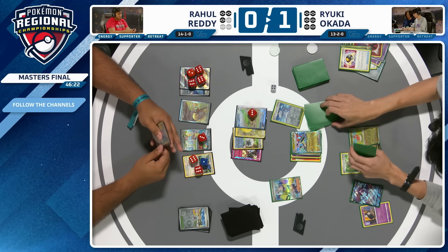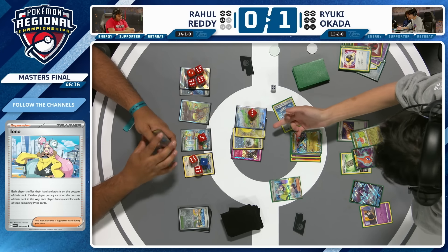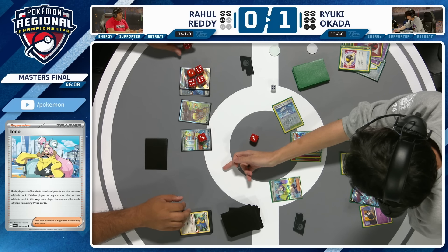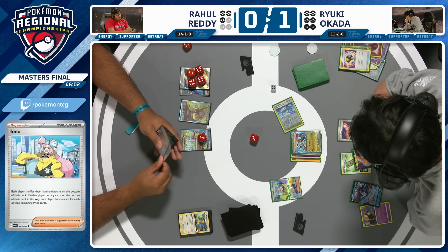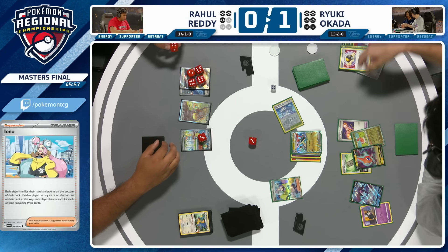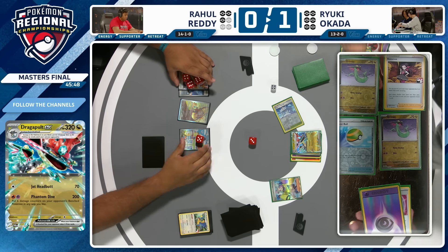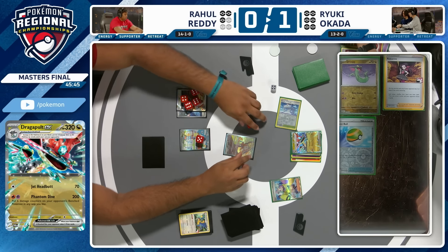The first three turns here from Ryuki have been phenomenal. Here comes the damage — we get the KO on Archeops. Four prizes left to play with. Lugia is an attractive target — next turn I really want to gust up the Squawkabilly, finish off the Lugia, and that's the game. And there are so many ways Ryuki can close this game out — Boss's Orders now, or even just burst into the Squawkabilly on the bench. That would win as well. Ryuki took a Dreepy out of the prize cards there.